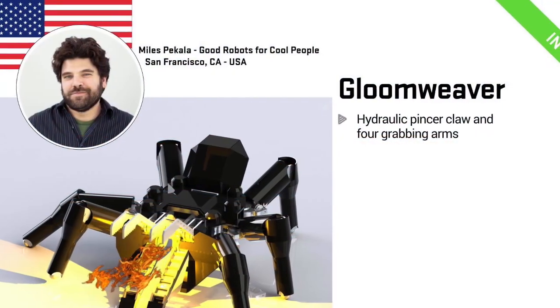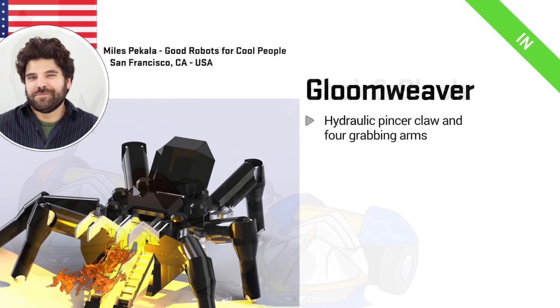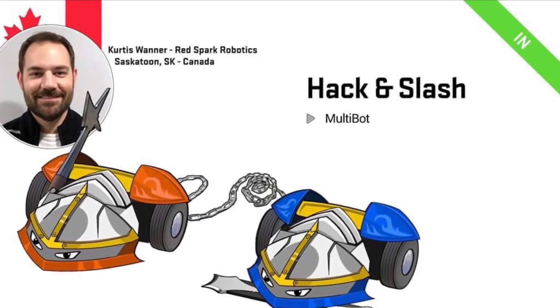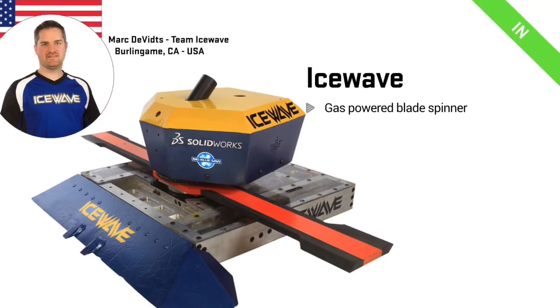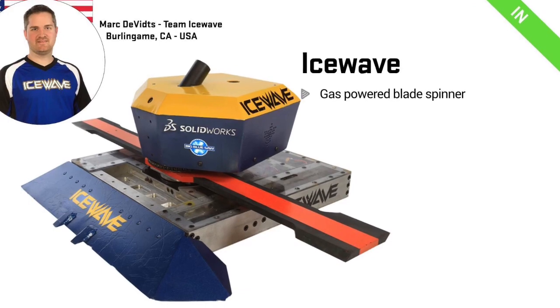We start with Gloomweaver, publicly announced at the start of this week — a hydraulic pincer claw and four grabbing arms, it's a walker. Hack and Slash, built by Team Crash and Burn from RoboGames — looking forward to seeing their multibot. Ice Wave returns this season with a gas-powered blade spinner. I'm guessing gas is fuel — it's America, it's petrol.